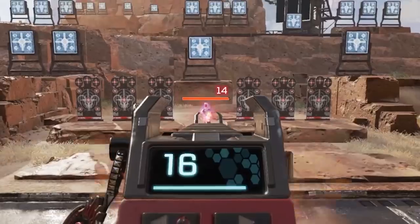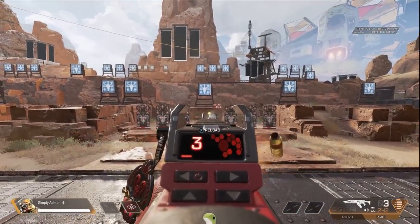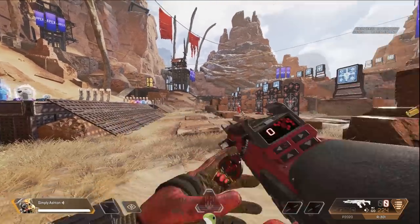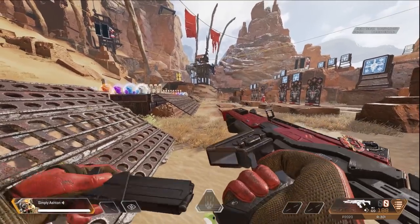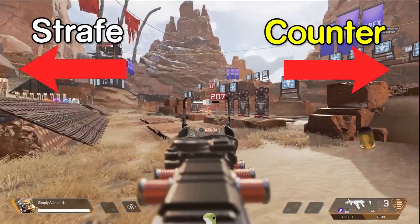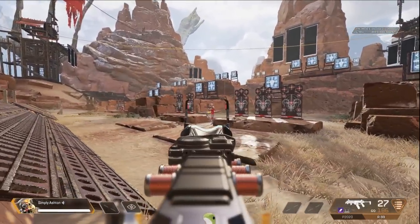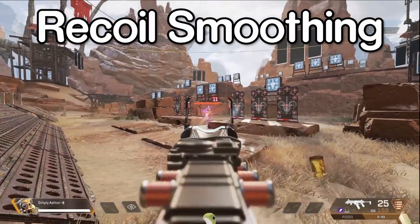One thing that players of all skill levels have always struggled with in Apex Legends is the recoil patterns. But there is a way to make that recoil way more manageable. When you're tracking a target horizontally, it's easier to hit your shots because vertical recoil is hugely reduced while shooting horizontally. You can apply this by strafing in one direction and countering that strafe with your aim in the other direction, creating smooth aim and removing a lot of recoil. This technique is called recoil smoothing — go into the range and try it out.